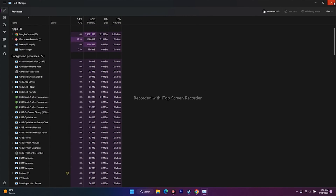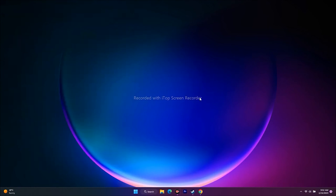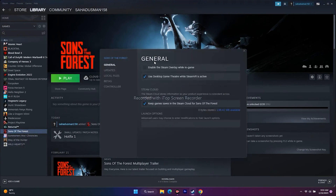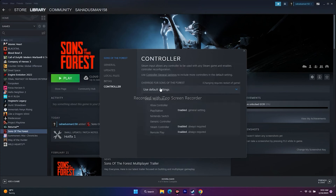The next fix is disabling the Steam overlay. Right-click the game in Steam, go to Properties, and under General make sure 'Enable the Steam Overlay while in-game' is unchecked. Disabling the Steam overlay has worked for many users, so this is an important step to try.